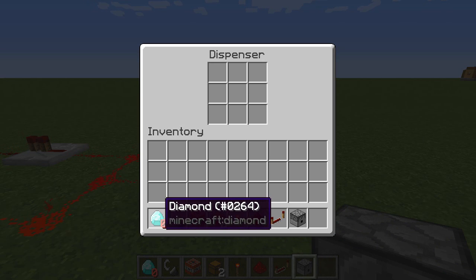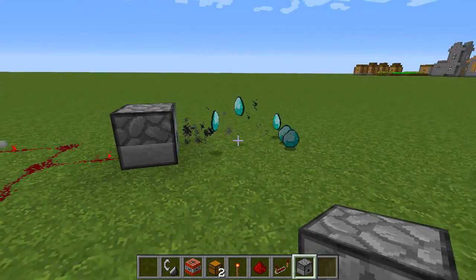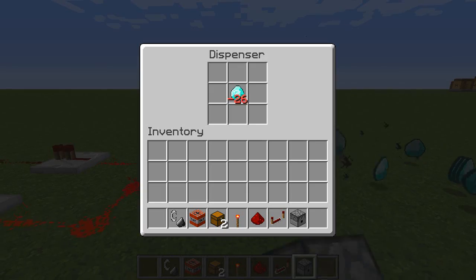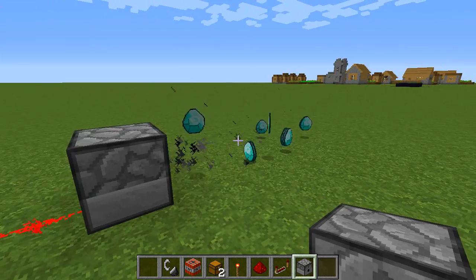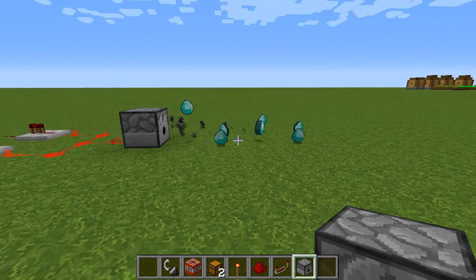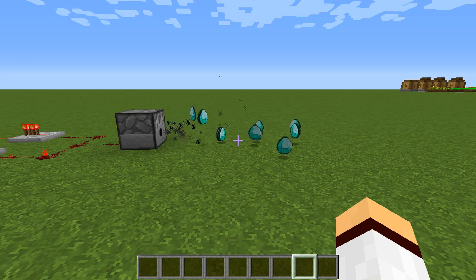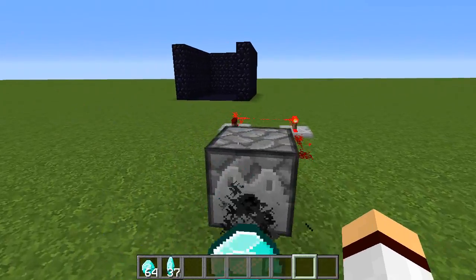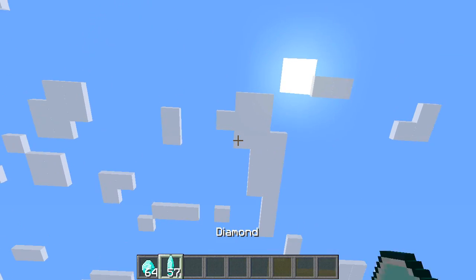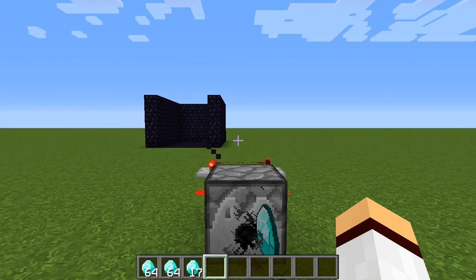Put your glitched diamond inside the dispenser. You are going to get unlimited diamonds from doing this — as you can see, it's spamming a bunch of diamonds out of the dispenser. Let's put all of this to the side and pick up all these diamonds to see how many we're getting. Look how efficient this glitch is — you get so many diamonds, or so many of whatever item you're duplicating, extremely quickly.